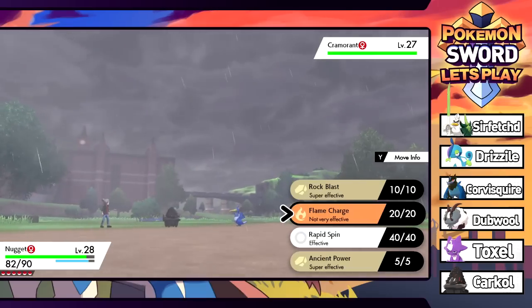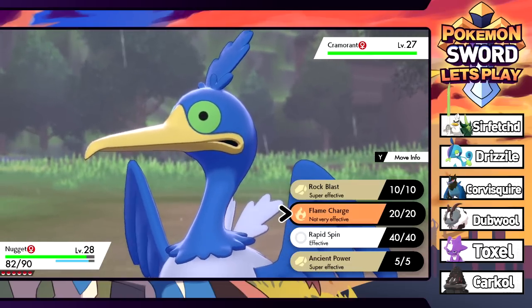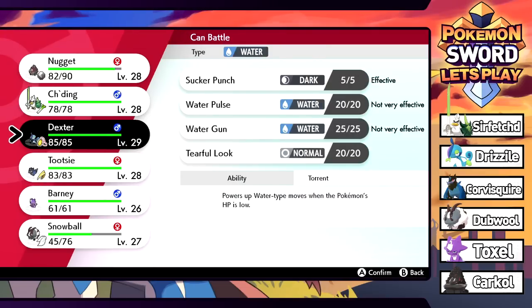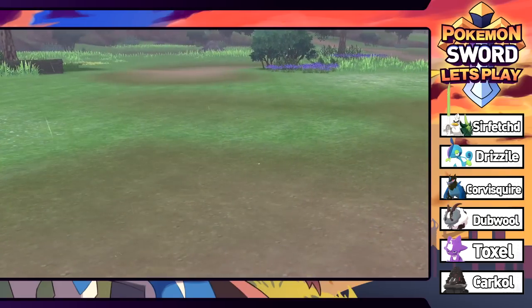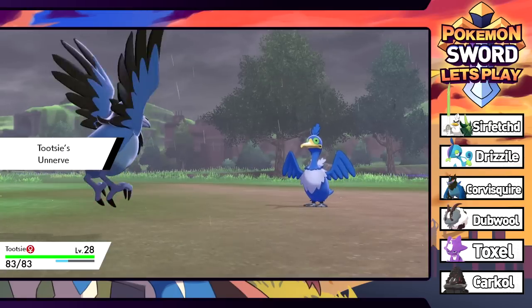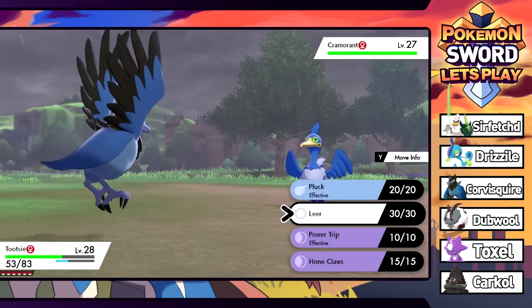Assuming this thing is just flying type, flame charge is not very effective. We haven't had a battle against one of these things. I don't really want to kill it. I think it's a water-flying type. Let's go into Tootsie. I've seen videos on Twitter of this thing throwing Pikachus at people - interested to see if it'll do that. It just used water gun, and it is actually raining which boosts the power of water moves.